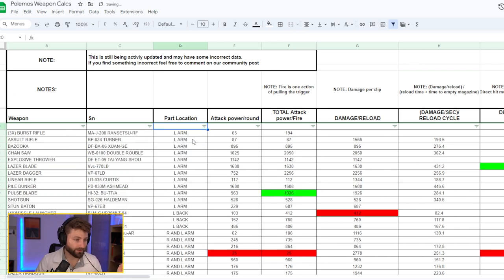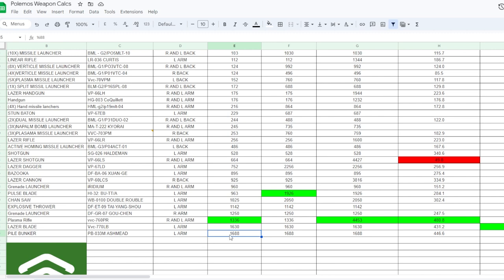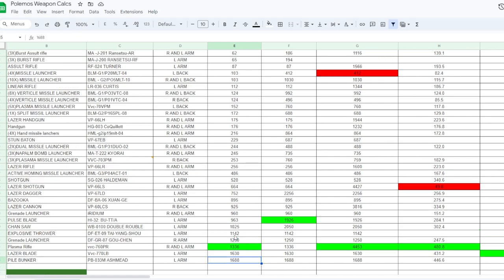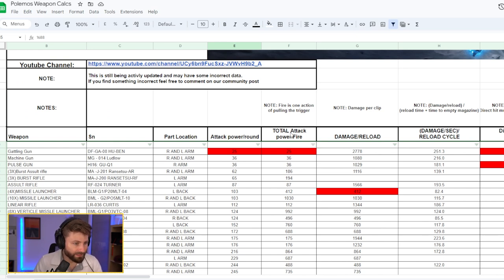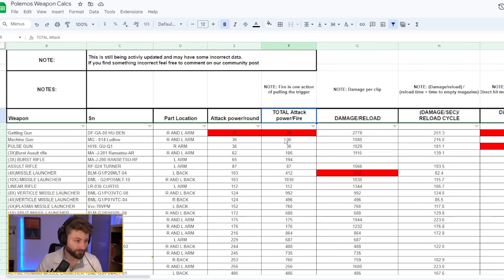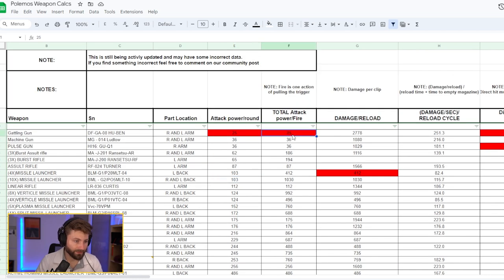Part location tells you if a weapon is left-arm only, right-arm, or interchangeable. Then we have attack power per round, which breaks down burst-type weapons and missiles so you can see per-round damage — the pile bunker stands out significantly there. Total attack power per fire calculates the full barrage, so for a missile launcher firing 10, it multiplies accordingly. Damage per reload covers the full magazine before reloading.